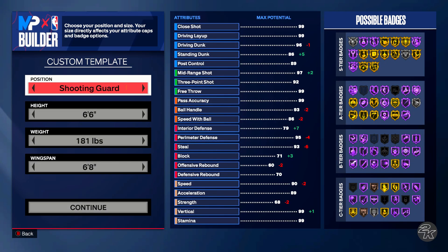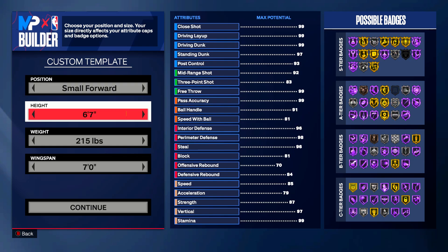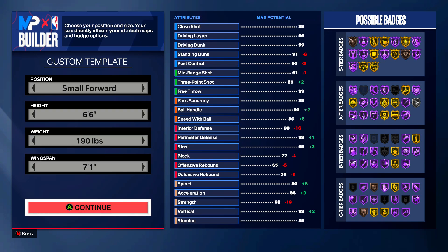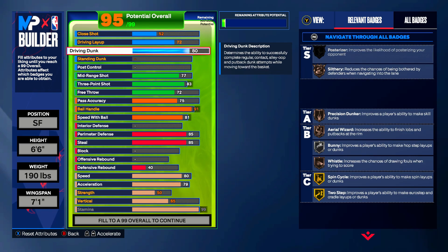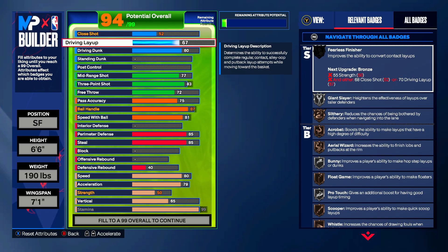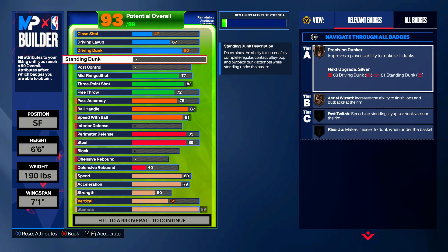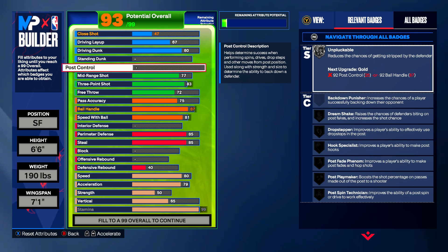Let's move into build number three — it's going to be a small forward, but this small forward is going to be super creative and probably my favorite build I've made so far in this entire game. You're six foot six, 190 pounds, with a seven foot one wingspan. First off, you're going to keep that 80 driving dunk. Your driving layup is going to be 67, with your close shot being 47 — so you still have decent finishing if you get called on a cut or need to blow by a defender. This build could be the one in twos, the one or two in threes, and the two or three in rec or pro-am.